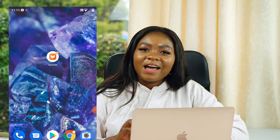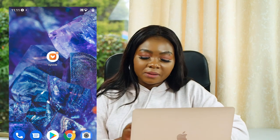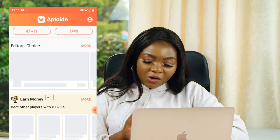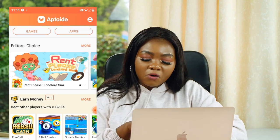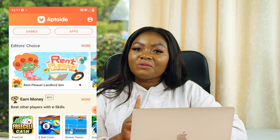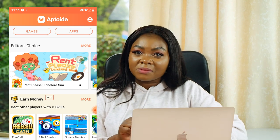This is how the Aptoid app looks like. Once you've installed it on your mobile device, simply click to open the app and it's going to land you on a page that looks like this. As you can see, they've got Editor's Choice and they've got Earn Money here, and this is what we are mostly interested in. You'll be playing eSkills games.